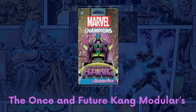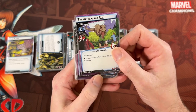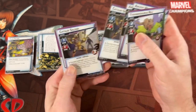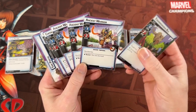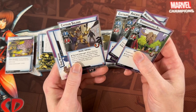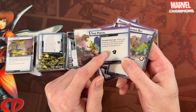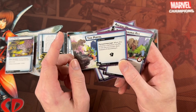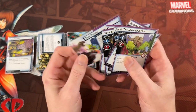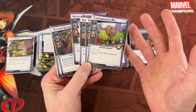Next, the Once and Future Kang scenario pack. The recommended Temporal set is a little tricky to categorize — it has a six-health minion with Toughness and then a bunch of little guys, so I'm calling it Mini Minions. It's not too hard most of the time, though three guys have Quick Strike and can deal some indirect damage. The Time Portal side scheme is easy to defeat and shuffles itself back into the encounter deck — really fun to use if you're playing One Way or Another, since you'll always have a side scheme to find.